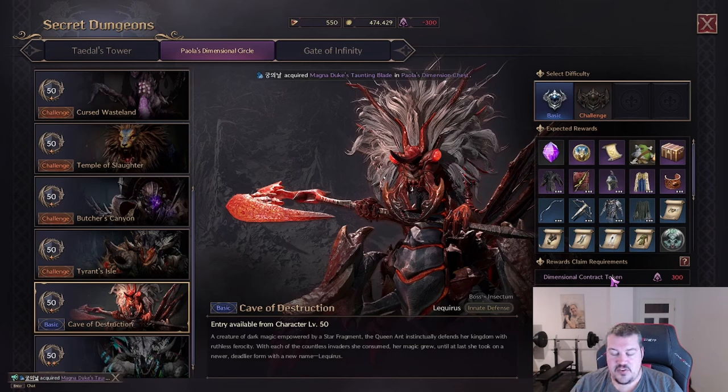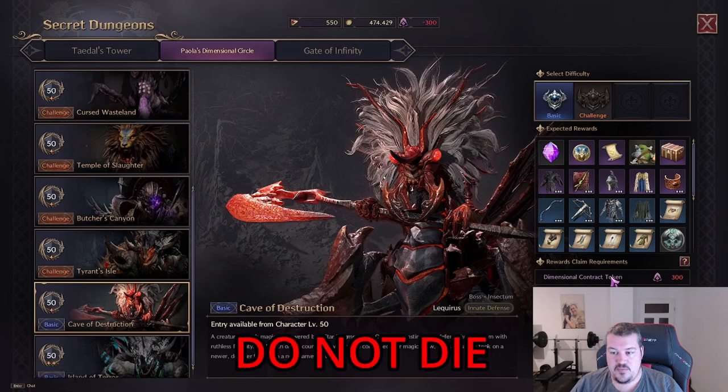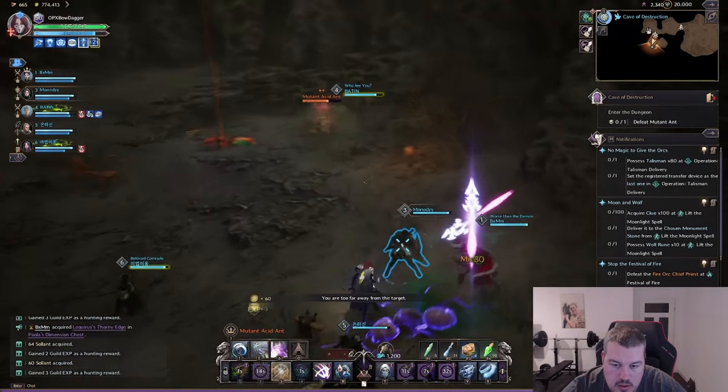On top of that, I'll show you how to actually handle the mechanics of the Lacqueror's boss, because it does not work if you die at the boss — that's important. You actually have to be killing the boss with your group.